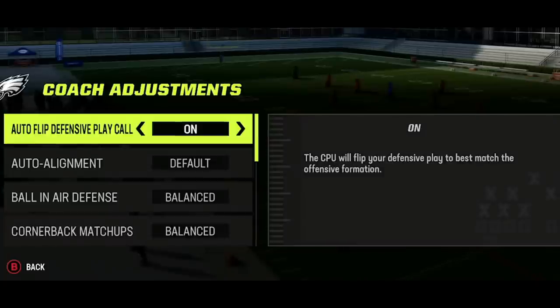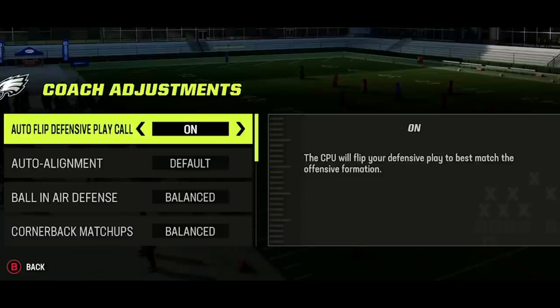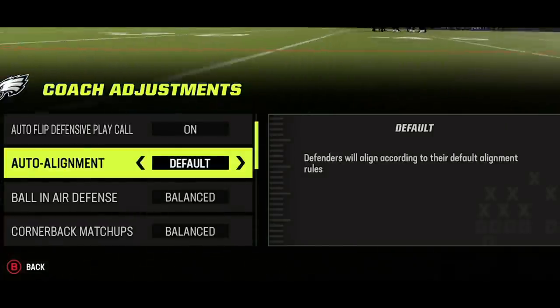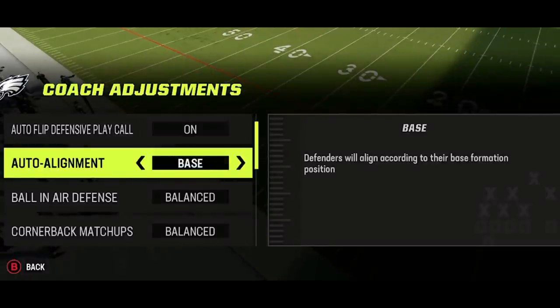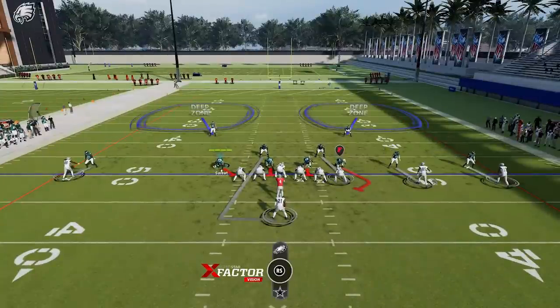On defense, there are several settings you should leave alone. Auto flip should stay on — in years past turning it off helped with certain blitzes, but now flipping a play manually takes too long and can be disastrous against online opponents. Auto alignment should also stay on default. Setting it to base can hide your coverage type, but it removes any advantage from the coverage design — for example, in cover two man, cornerbacks lose the ability to press and disrupt routes when they're forced to play eight yards off the receiver.